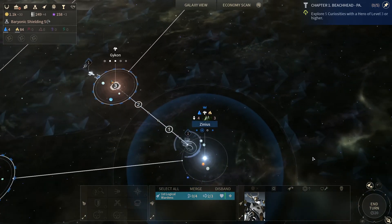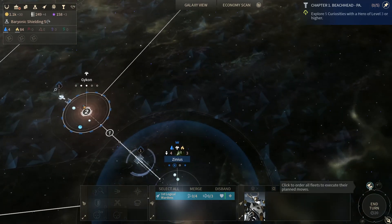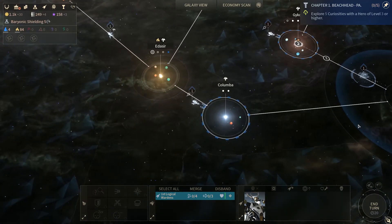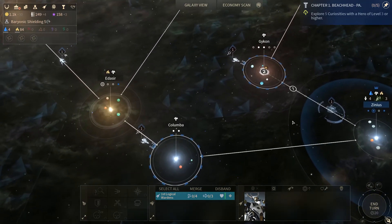You can send your little ship over here. Maybe you get a pirate attack, but that's okay — you're our most powerful warship at the moment. Move our fleets. End the turn.